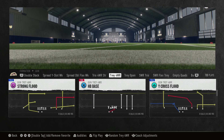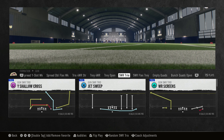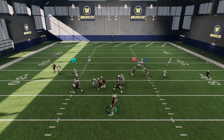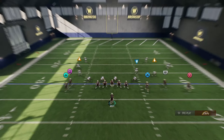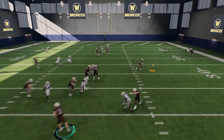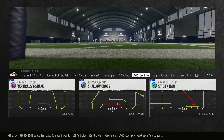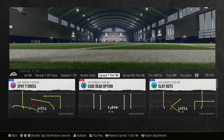Once you get to the more spread formations — your four and five wide — you're not going to see as much pre-snap motion as in the tighter sets, though you'll find a little bit of it. Continuing through the formations: five wide receiver flex tray, empty quads, and bunch quads open. You've got plenty of pre-snap motion scattered throughout. I really enjoy window dressing — anybody who's watched my playbook videos knows that.